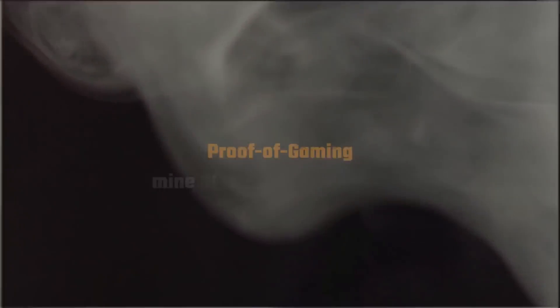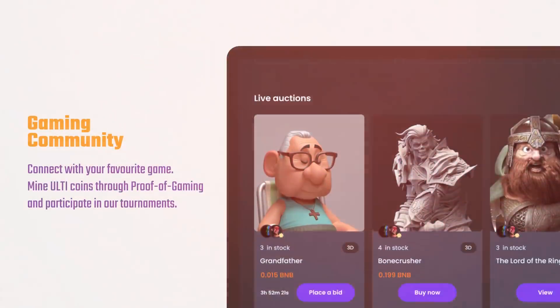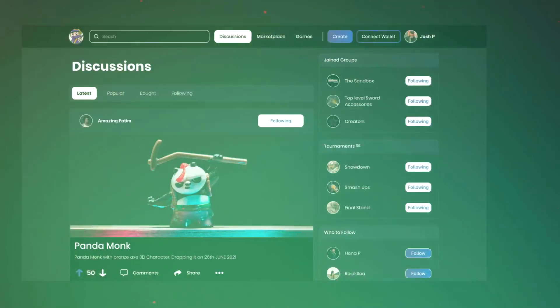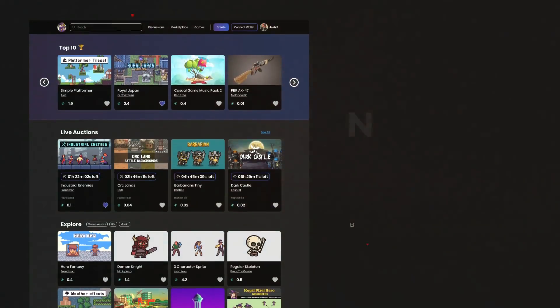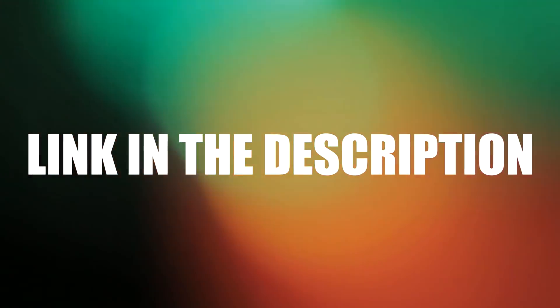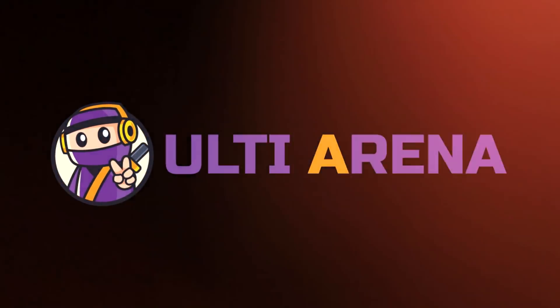And guess what? Ulti Arena is actually adding another way where you can earn Ulti tokens because they are releasing a new game at the end of this year called the Ultimate Battle Arena, where users will be able to flip over their cart and collect NFTs for their profile. So if you haven't already, click the first link in the description right now and check out Ulti Arena — and thank you Ulti Arena for sponsoring this video.